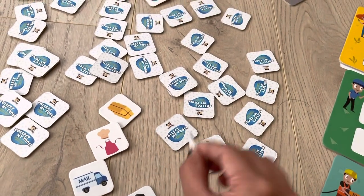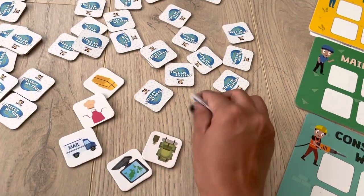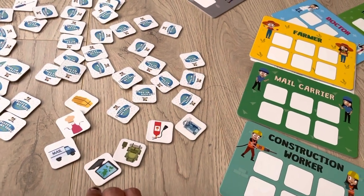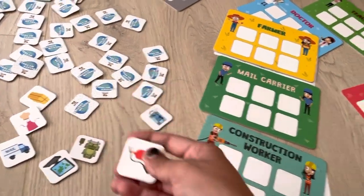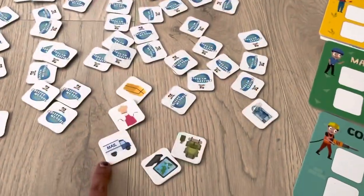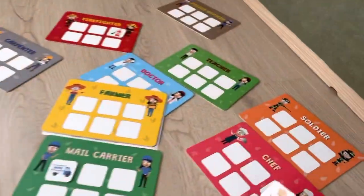Each card has some pictures, and you have to identify which item belongs to which occupation. For example, if an item is useful in firefighting, you place it on the firefighter board. If it's related to mail, you place it on the mail carrier board. If it's related to chefs, you place it on the chef board.